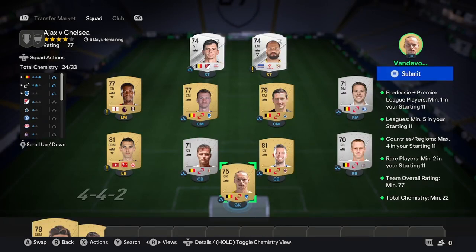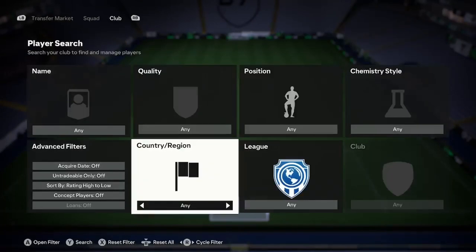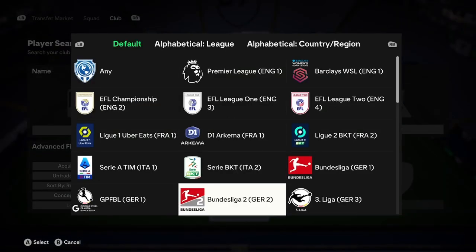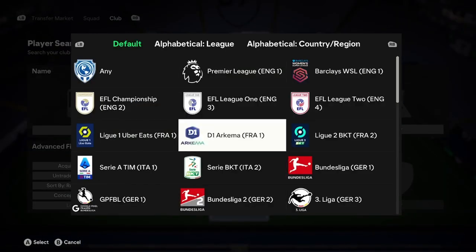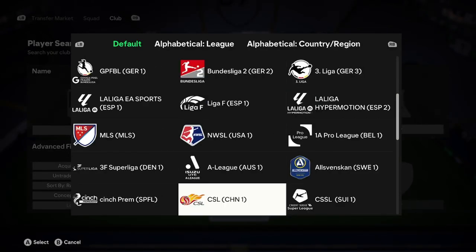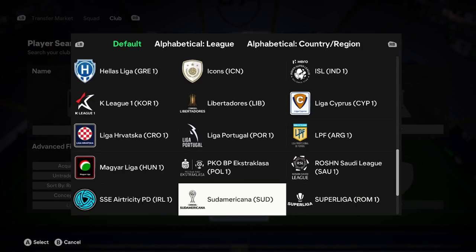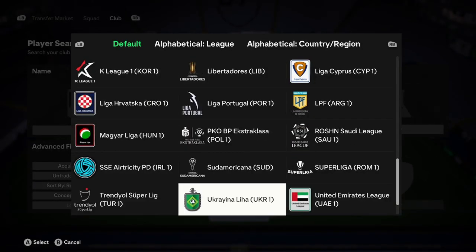The first game is Ajax versus Chelsea. For this first squad, go ahead onto your leagues and choose one of the following leagues. You can go with any of the women's leagues, but I would recommend against it for this. I'd say MLS, Belgian League, Eredivisie, Portugal League, or Super League. Those are your leagues, so choose one of them.